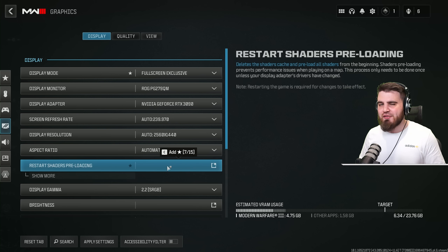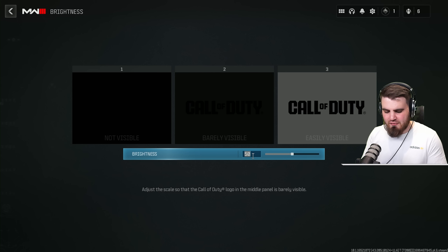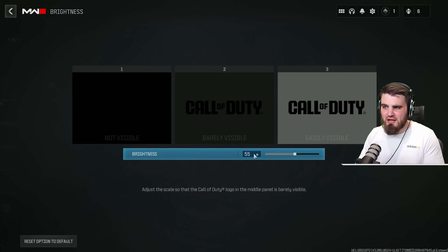Open up your brightness, which by default is set to 50. I recommend ignoring the guidelines and instead going for a value of between 55 and 65. This brightens up those dark spots in certain corners of certain maps, making it so enemies can't hide from you as easily. I've been doing this since Modern Warfare 2019 and highly recommend it.